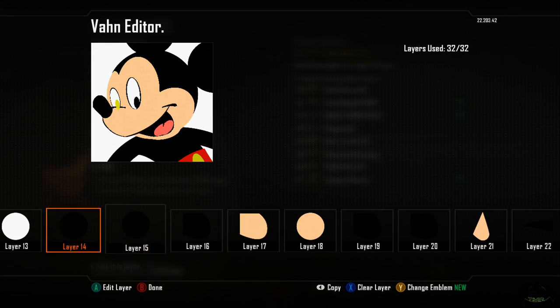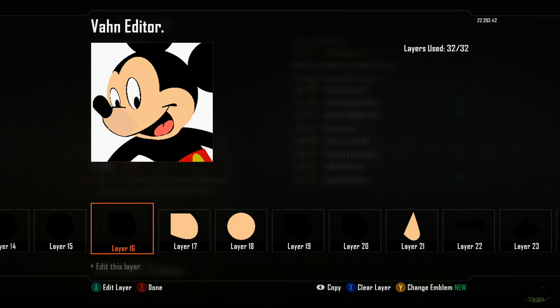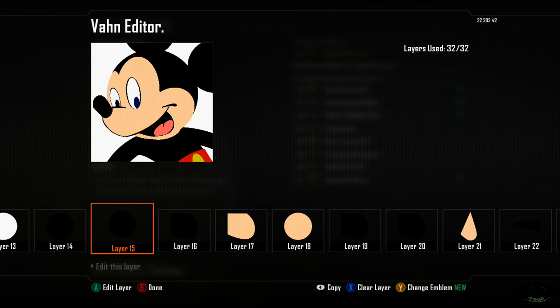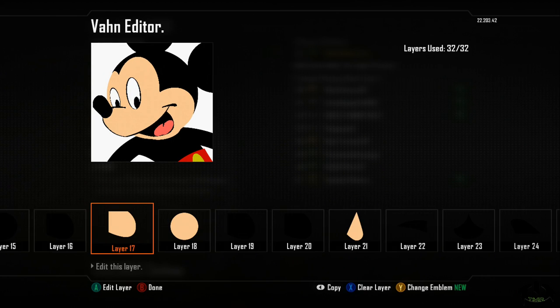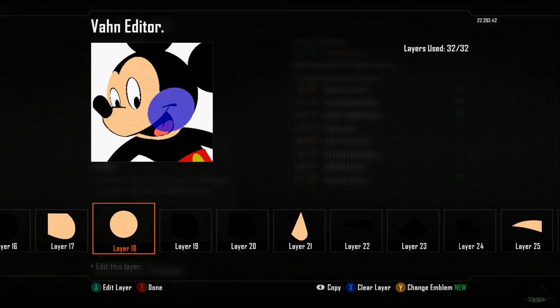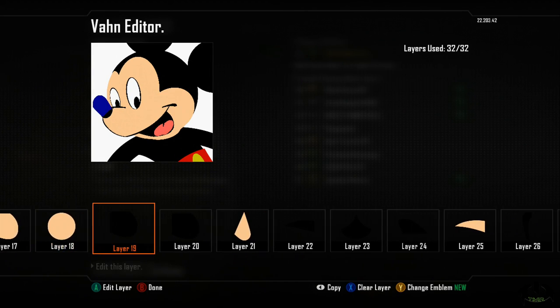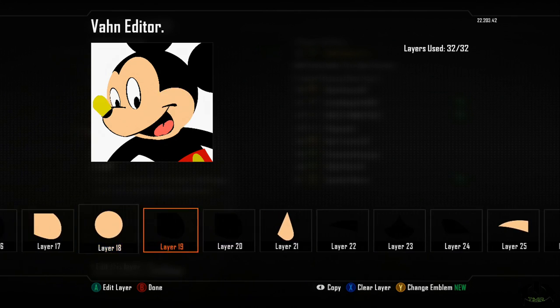Layer 16 is the oven mitt — I had to sketch and skew it around just a little bit to give his nose that rounded edge. Layer 18 is a full circle and I had to skew it a little bit to get his cheek — you can see how that fits into place. Layer 19 is an oven mitt and I just skewed it around to get the roundness on his nose. That one was kind of tricky and took a little while, but I finally figured it out.